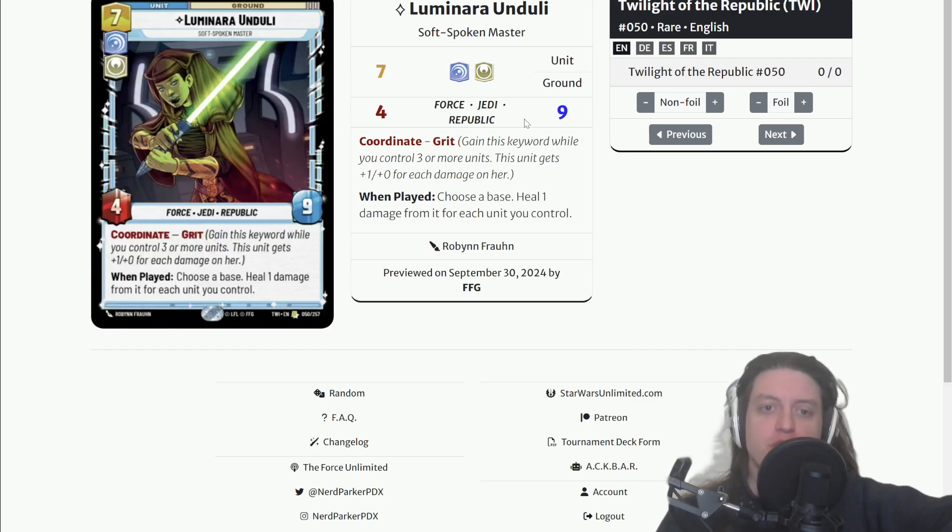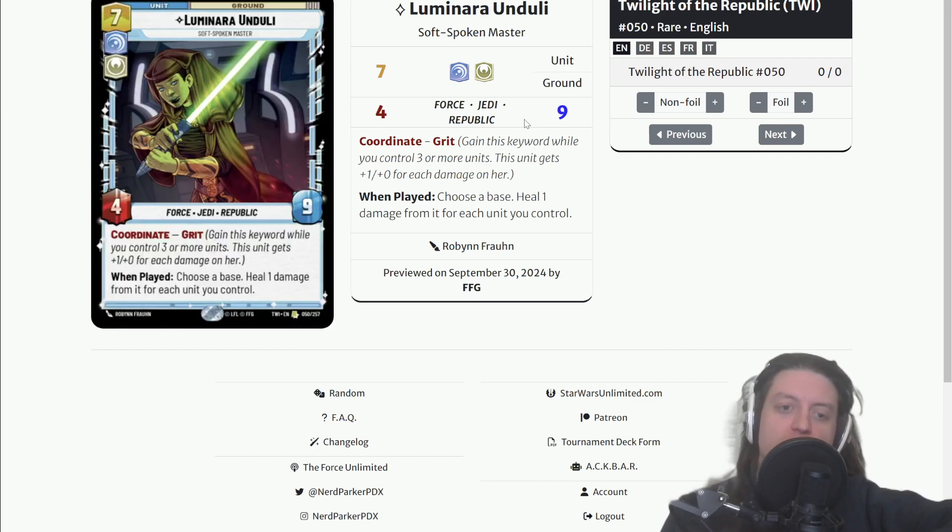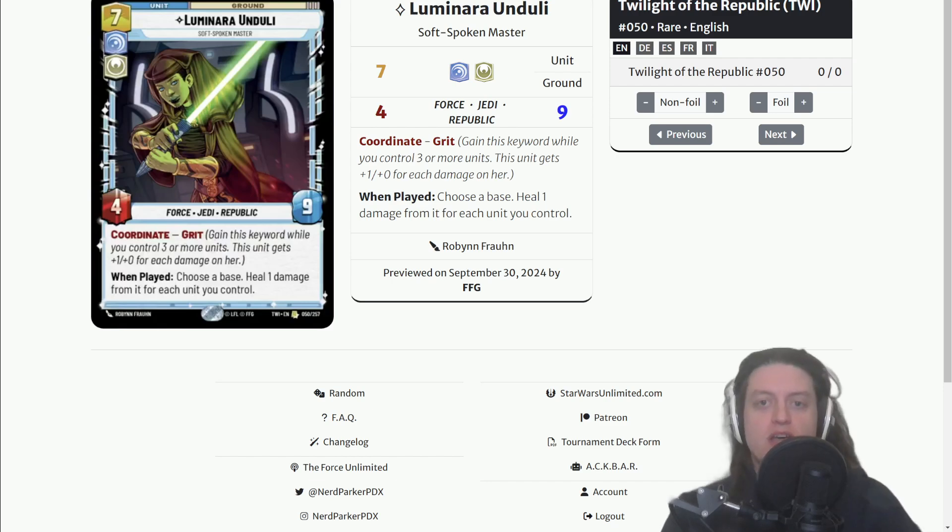First up we have Luminara Unduli, Soft-Spoken Master. She is a seven-cost Vigilance Heroism ground unit, four-nine, with the Force, Jedi, and Republic traits. She has Coordinate and Grit — while you control three or more units she gets plus one power for each damage on her — and when played, choose a base to heal one damage from it for each unit you control. I think the healing here is interesting but not going to be all that strong unless you have a large number of units, and that's because when I see something like this I compare it to, say, Cargo Juggernaut.